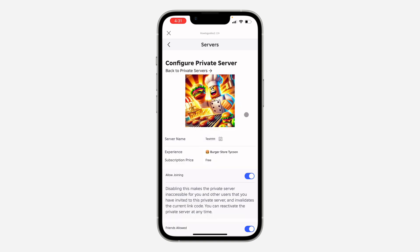There's no button to delete it permanently, but you can just disable it. To disable it, if you have a subscription, just turn off the subscription and also turn off Allow Joining. This is a free private server so there's no subscription, but if you have a subscription just turn it off.